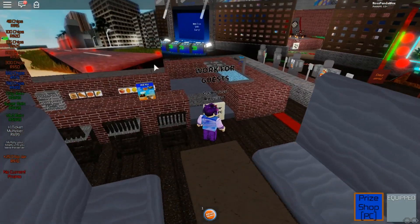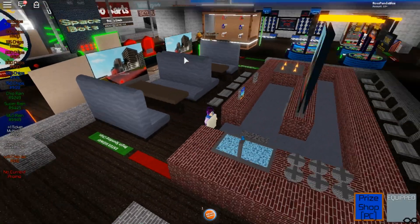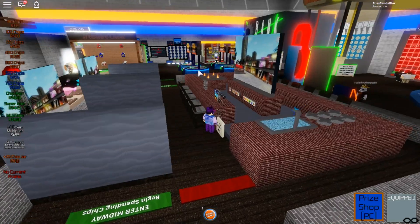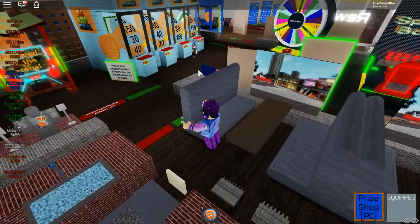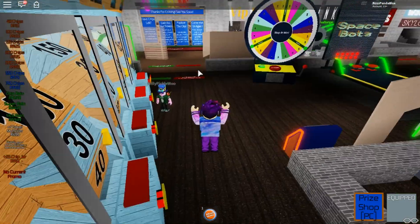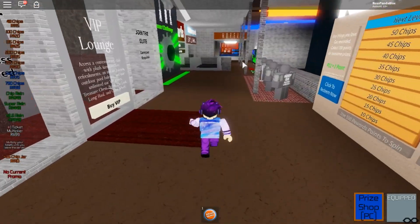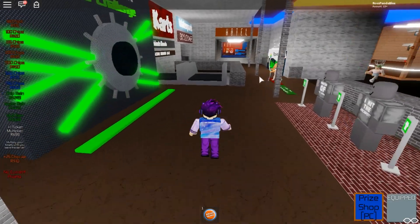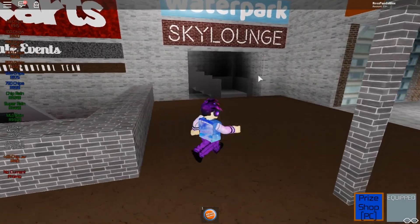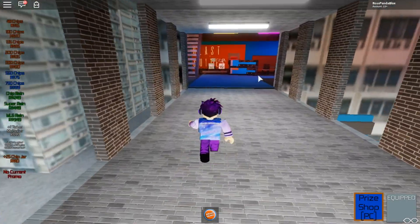We've got a huge screen here — I thought it was just a picture but it's actually a slideshow, so it is a monitor. Let's explore around — we can leave here and go to the hotel, go down the stairs and see what's going on. There's a sky lounge as well, and a water park — that's right, there is a water park up at the top of the roof.